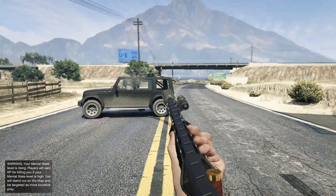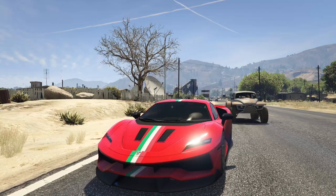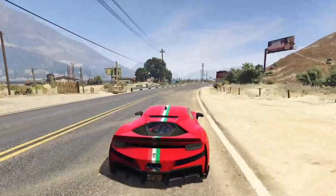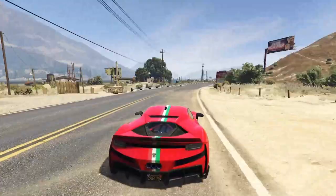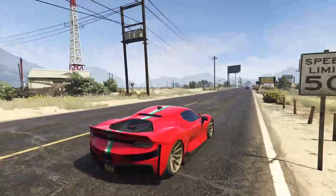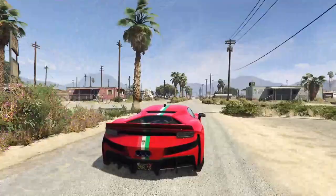Next up at number eight we have the Grotti Itali RSX. The Grotti Itali RSX is one of the fastest sports cars in Grand Theft Auto Online — I'd place it definitely within the top five, probably within the top four. It does have a bit of a broken downforce characteristic as discovered by Broughy1322 on YouTube, so if you guys want to know more about it go check him out. This is an expensive car — I believe it is actually the most expensive car in GTA other than open wheel cars that isn't weaponized. The RSX goes for 3.5 million dollars without the trade price unlocked.